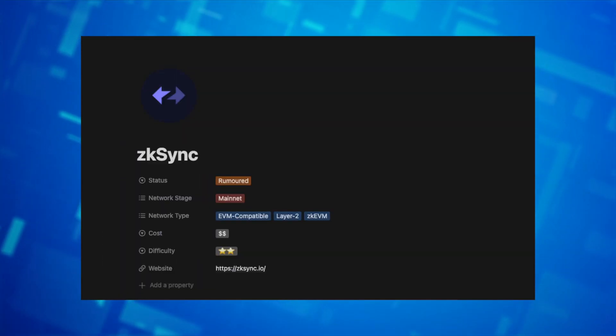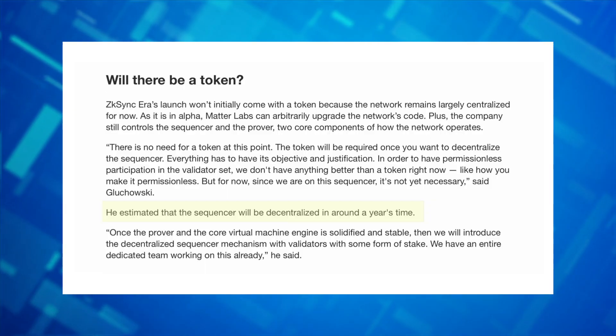Apart from farming both the SyncSwap and SpaceFi tokens, you can potentially get the ZK-SYNC token which is moving to be released in 2024. My video here will show you some of the steps that you can do on ZK-SYNC ERA so that you can potentially qualify for this airdrop.